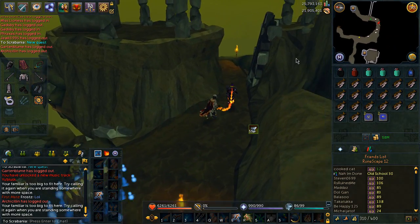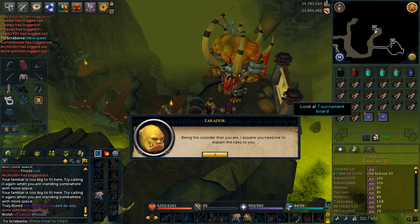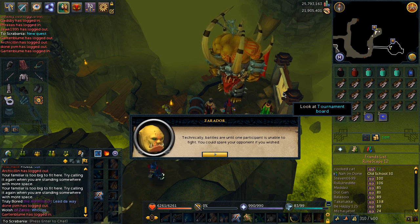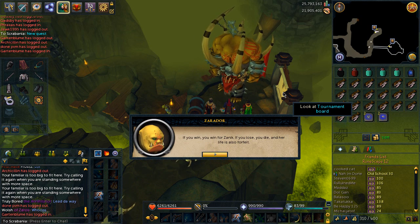Once you've entered the green portal, speak to the Goblin Matred and scroll through all the text. Then run around the ledge, climb up the ladder, and follow the path southeast to speak with the big general called Zarado — I think he's a new Bandos boss. All you want to do is scroll through the text with him.